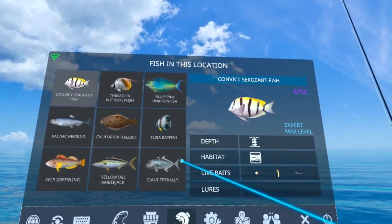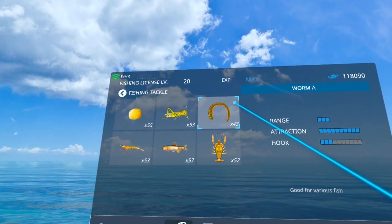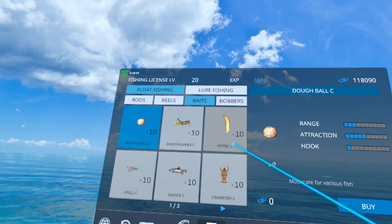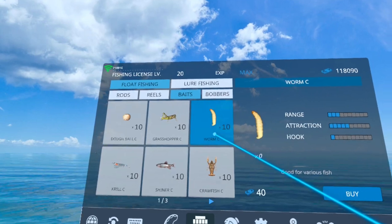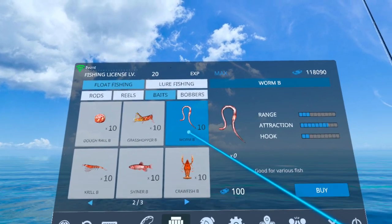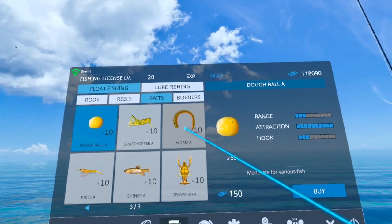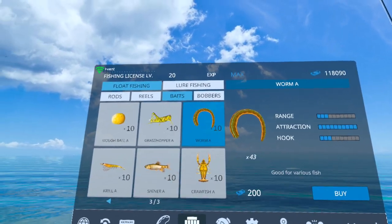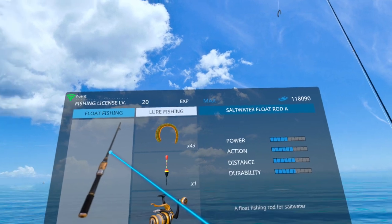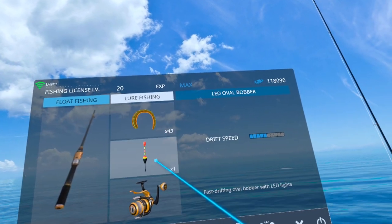So the worm is the best way to find and catch the convict. Choose the nicest worm that you can afford — A or maybe B. In the store, the six kinds of baits come in three different qualities and prices. C are free or cheap, B are mid-range and fish come to them more easily than C, and A is the most expensive and best at attracting fish. Always use the highest grade of bait and gear you can afford: best rod, best bait, bobber, and reel.